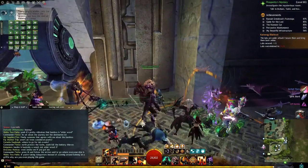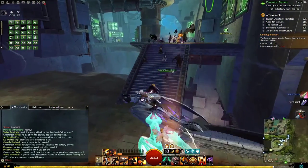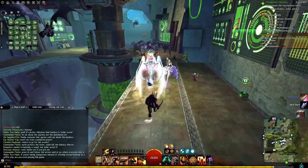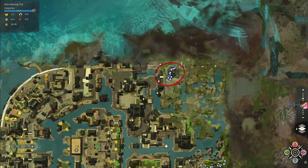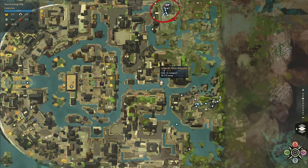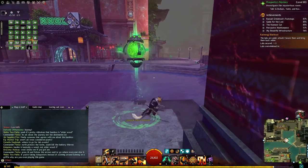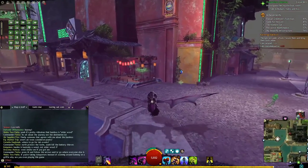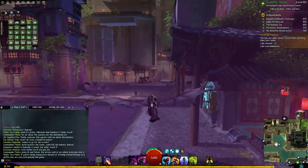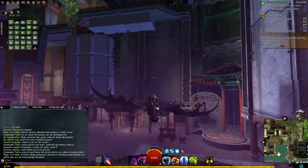Right after the event is completed, apparently we have two labs we have to secure. I'm immediately rushing to the other lab — it'll generally be shown on the map by a big red circle. The commander has already teleported there. If either of these two lab events fail, we'd lose the entire meta. We also have only about four minutes to get this done.